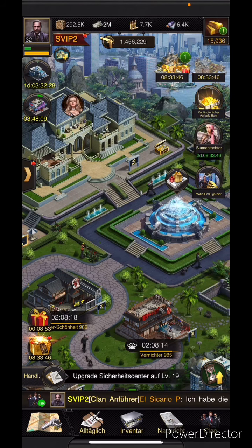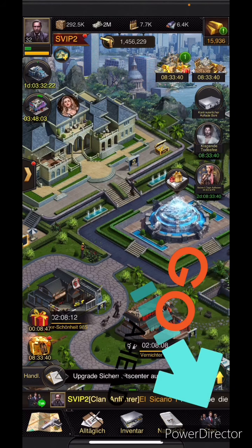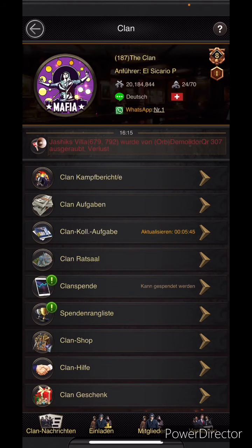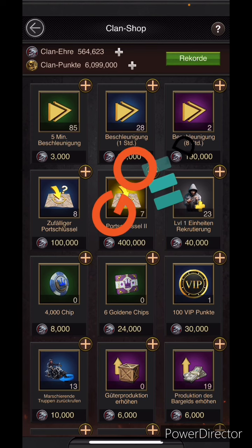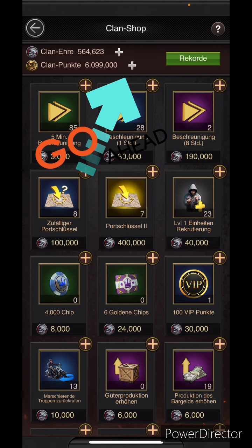Hello friends, in this video I'm gonna show you how the clan shop works and how you can create the items you want. Now click on clan, go on the clan shop, and here we are on the clan shop. Here you can see the clan hunter and the clan points — the clan points we need to create the item.